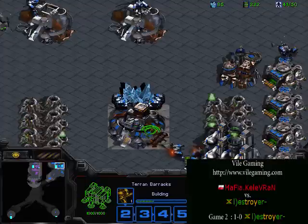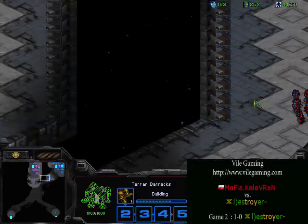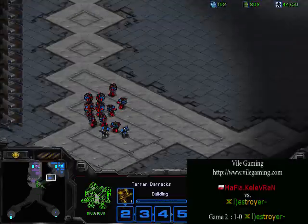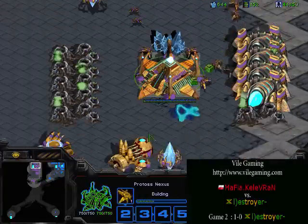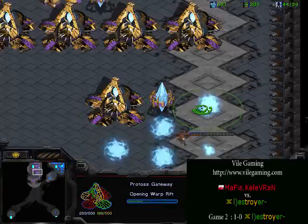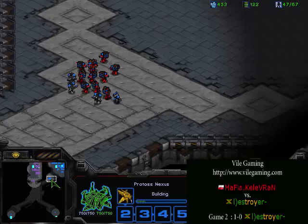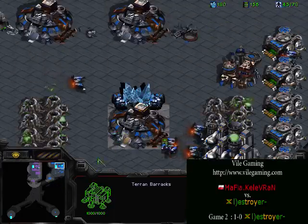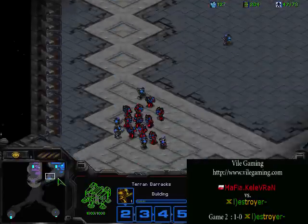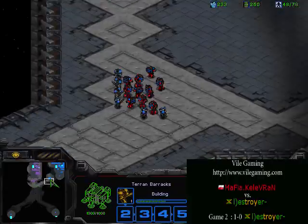Siege tanks are just such a pain on fastest — when you can get on these ledges they are horrible to go against when in a corner base. What I'd expect Destroyer to do is go for some sort of drop, but he is not going for any tech, and I think that is a mistake. He's going for macro with a triple nexus, but by the time that macro kicks in the Terran is going to have tanks out and be able to cope with it. I'd say Mafia Kalevran is going to be able to equalize the series 1-1. With the fireback count, he is not worried one bit.